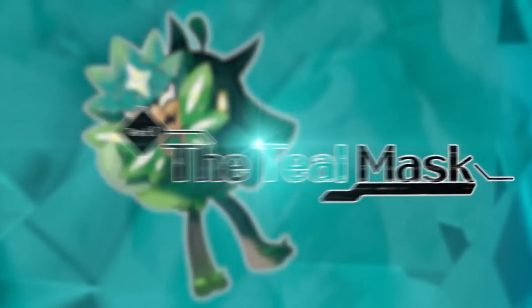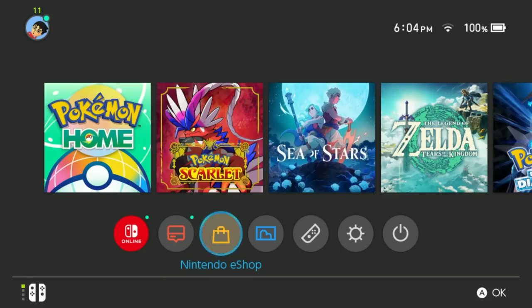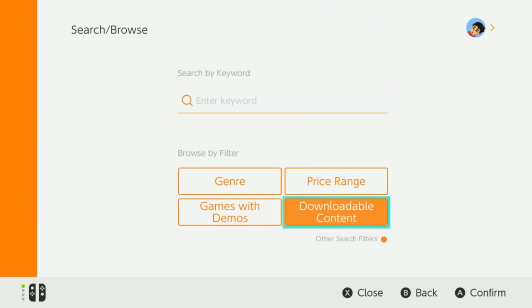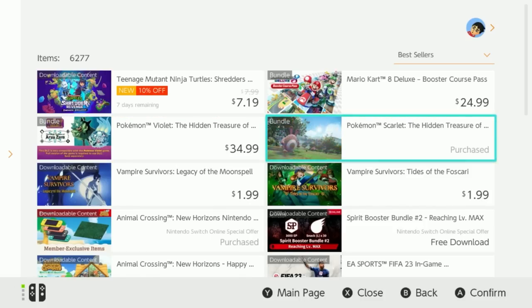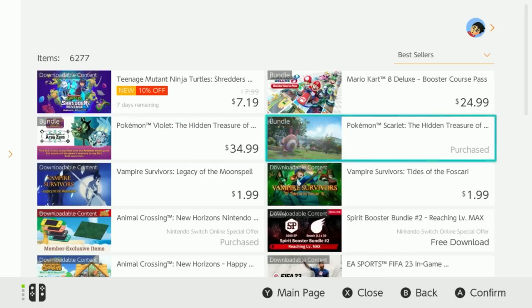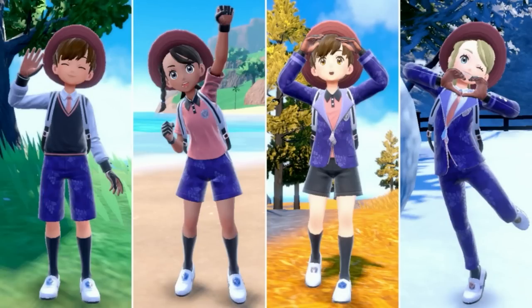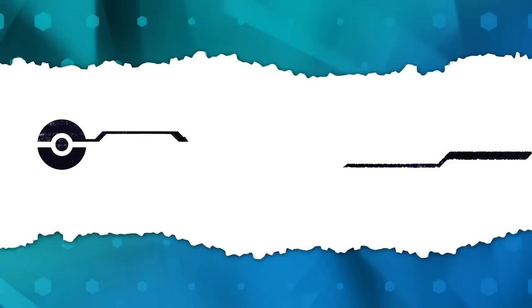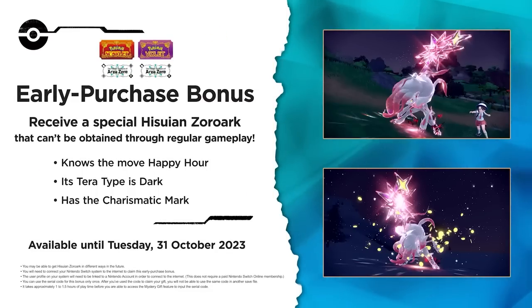Obviously you should buy the DLC, but watch out for a common mistake. In the Nintendo eShop under search, go to downloadable content — you'll see two DLCs: one for Violet and one for Scarlet. Make sure you purchase the correct one for your game. Also, if you purchase the DLC before October 31st, 2023, you'll get a special Hisuian Zoroark that knows an unusual move.